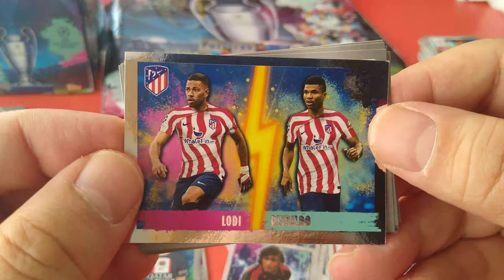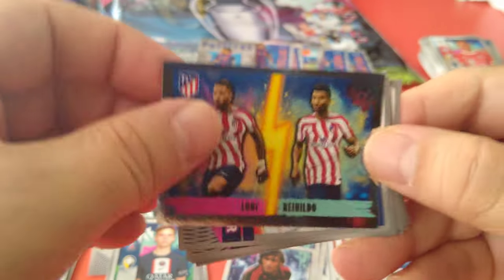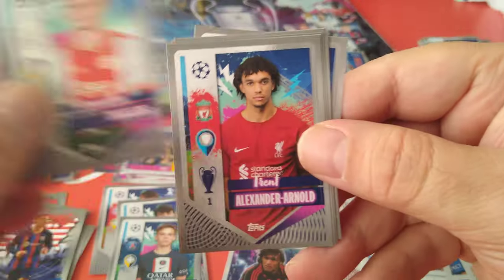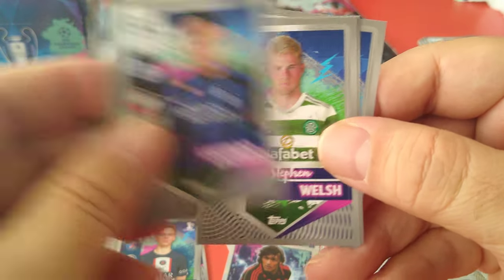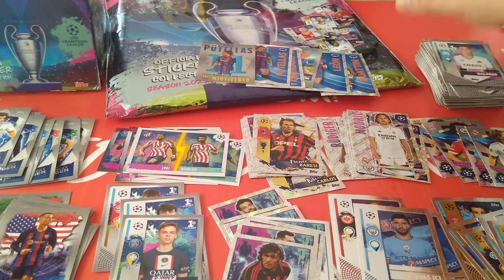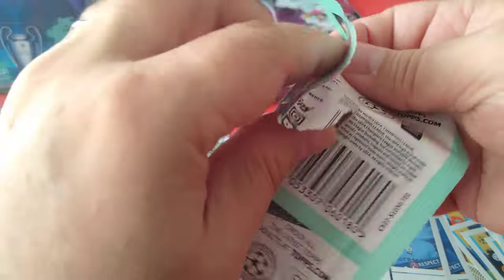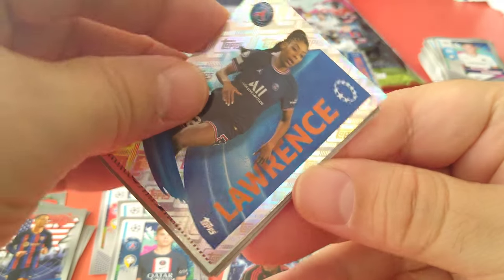Lodi and Rinaldo. Lodi is a Nottingham Forest player — all you Forest fans out there, if you're watching, he's in his old kit, now he's yours. Kenneth Taylor, TAA, Concalves, Silva, Lautaro Martinez. Here's Lawrence for PSG, women's football.